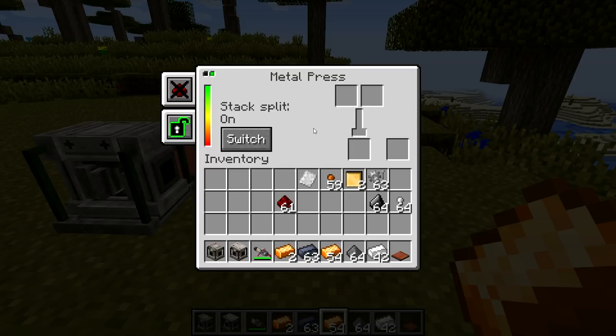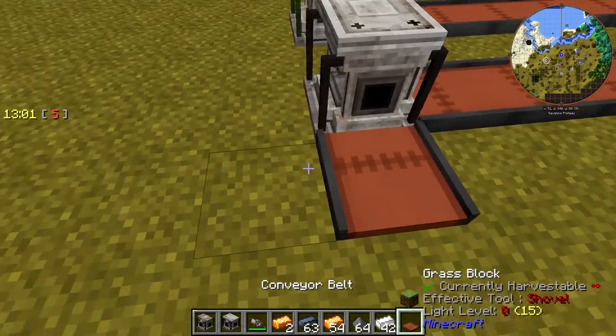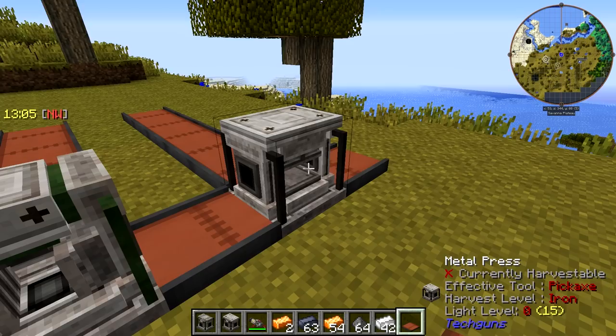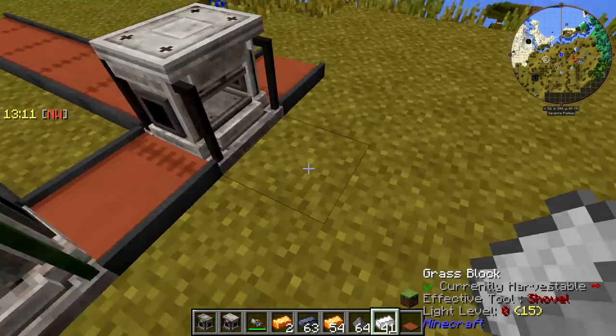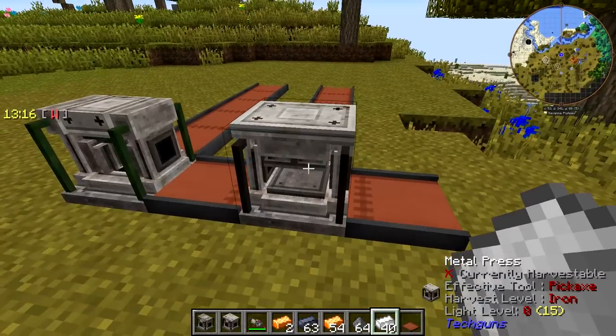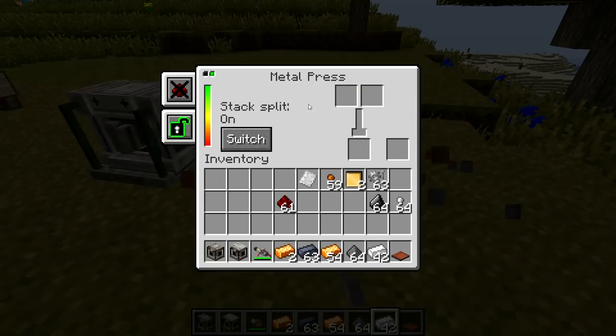So if you're going to auto-feed the metal through just one side, you're going to want stack split on. If you turn off stack split, items will always be placed on the left side, so you're going to need stack split if you're feeding from one conveyor.